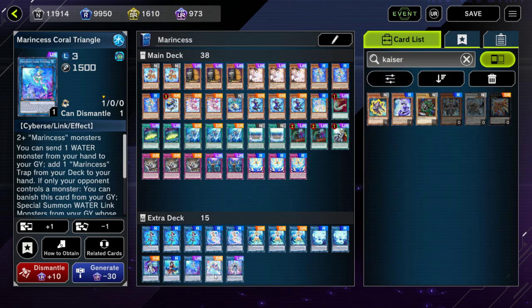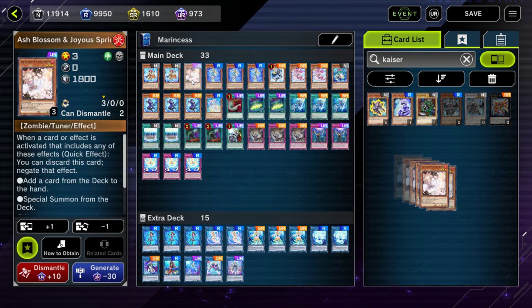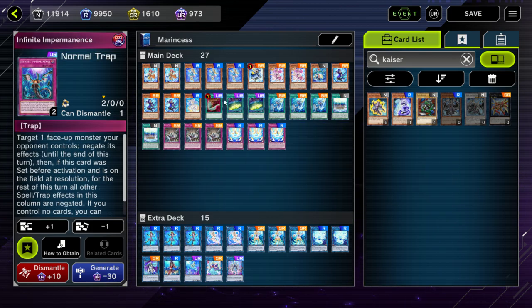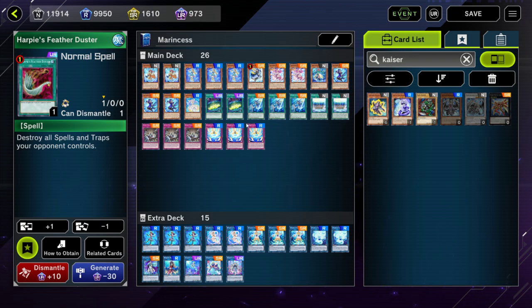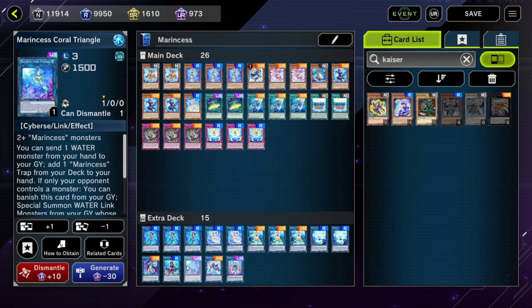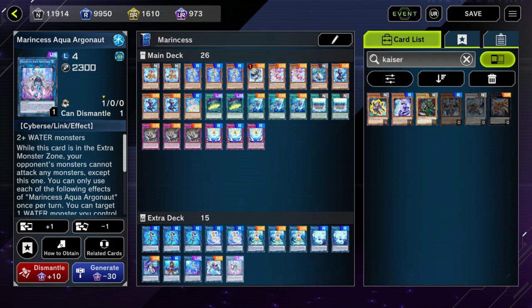It does cost a couple of ultra rares, but the actual core of the deck without the hand traps is all just supers. The Salamangrae stuff comes in the structure deck, and the extra deck is just two ultra rares. You can finish teching it out however you want — play whatever hand traps you have — but Marincess is another decent budget option that's also pretty powerful.